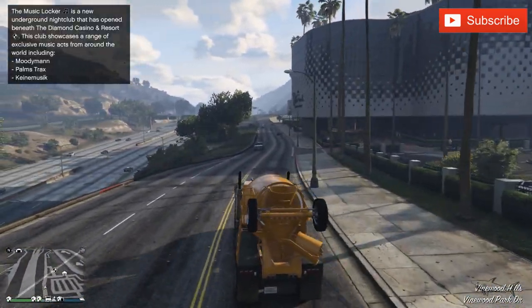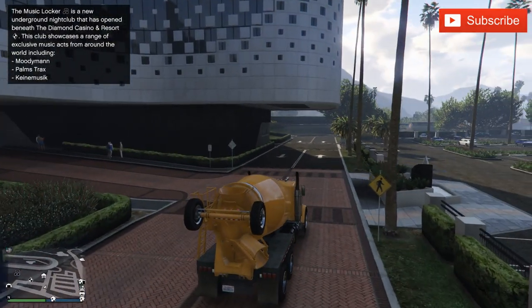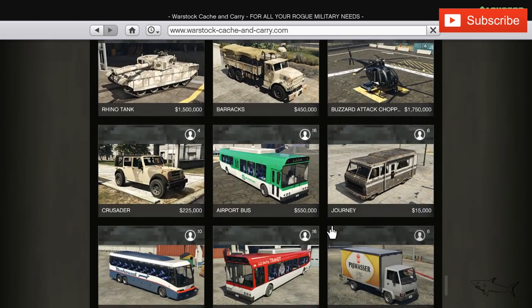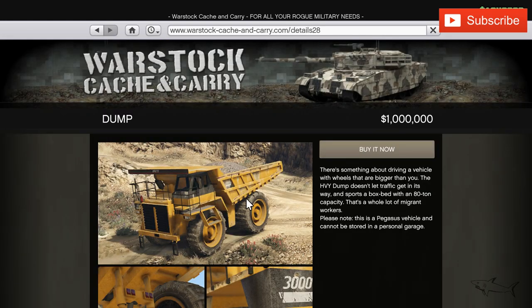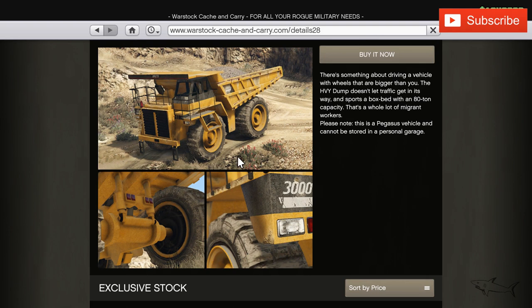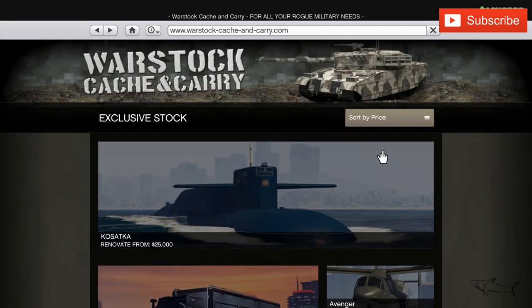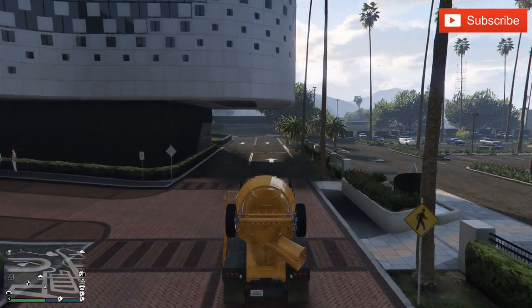In the same category you have bulldozers and other trucks. You can go to Warstock Cache and Carry and right at the bottom you can find another big car that I will definitely buy for a review — the Dump truck for one million dollars. This is huge and it will make a really nice video. You cannot add it to your personal garage either.